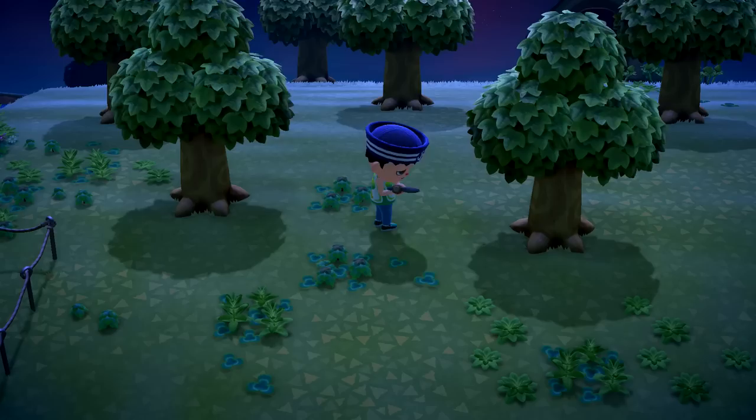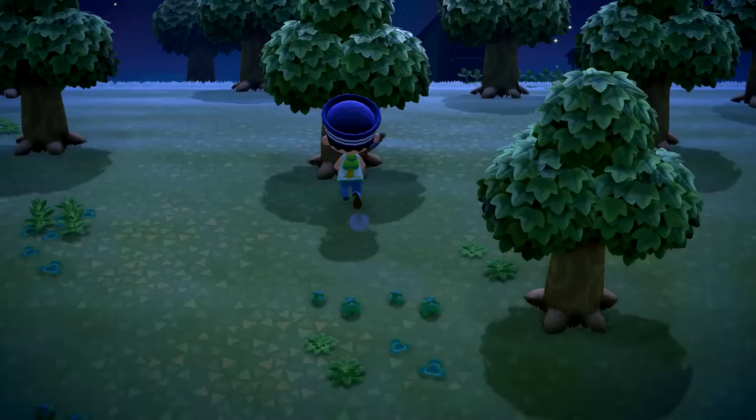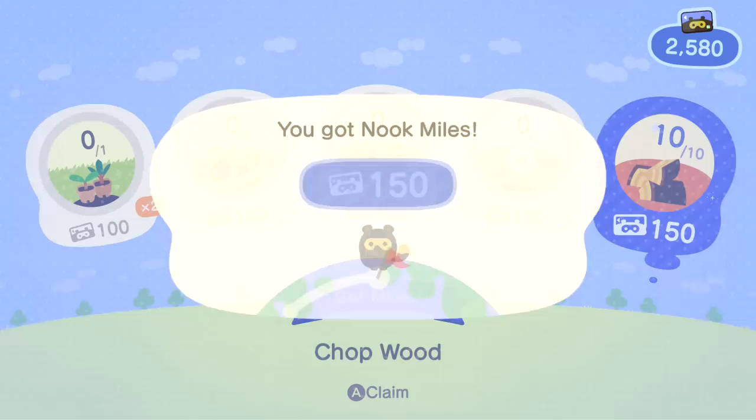I should probably also collect some more of these. If we sell these, that will also be a daily Nook Miles thing, so I just want to keep working on all that. There's lots to do in today's episode in terms of gathering materials, going to new islands, checking out Dodo Airlines. I definitely want to do that because it's something I said I would do last episode but didn't because we got very busy. Let's claim our rewards — we got 10 pieces of wood.